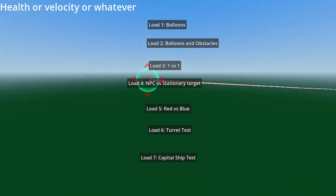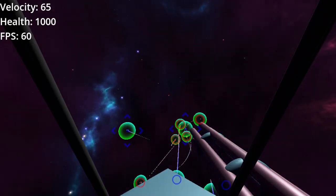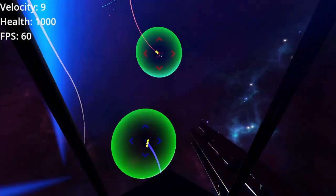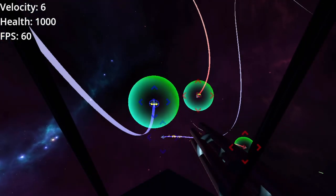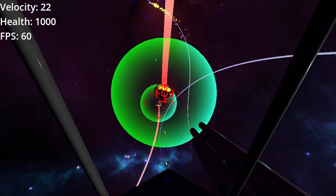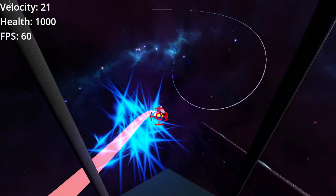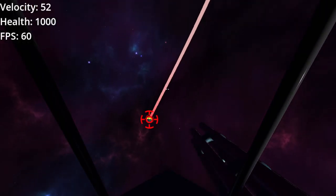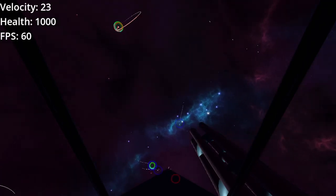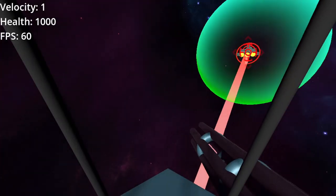Back to Load 5, Red vs. Blue — this is the one that looks most like a game right now. I've got two teams: red and blue. Everybody has green shields. The contrails are colored, and red ships target the blue ships while blue ships target the red. I am on the blue team; friendly fire is on. Missiles are not always good at close range, and they have a maximum range as well.